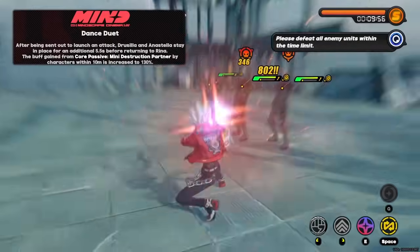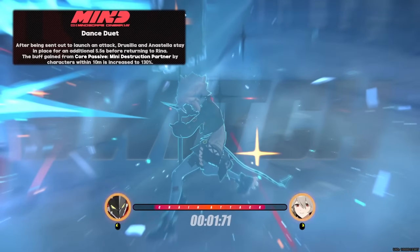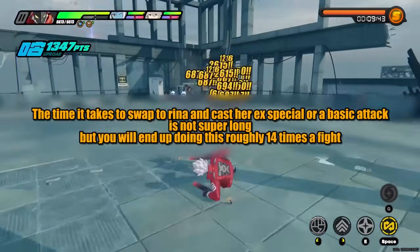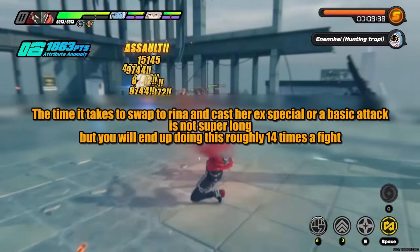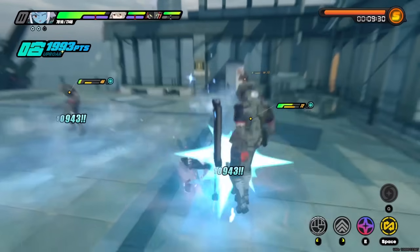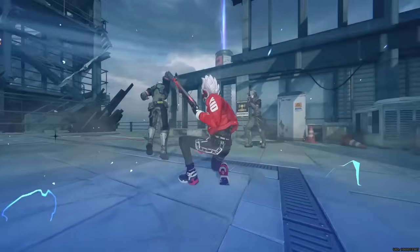Rena's first mindscape extends the duration that the ghosts stay out on field, which is both a significant quality of life and decent performance boost. Not needing to swap back to Rena as often is a quality of life buff that also lets allies stay on field longer. Reducing the number of swap instances from roughly 14 to 9 per fight saves 5 separate instances where you would otherwise swap and use Rena's EX special attack, which is a huge quality of life value.